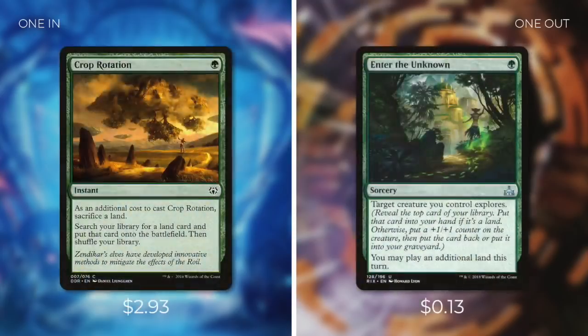Next, let's add in Crop Rotation, which at instant speed is going to allow us to sacrifice a land in order to search our library for a land card and put it onto the battlefield. For Crop Rotation, let's take out Enter the Unknown, which is a sorcery that's going to make one of our creatures explore, and then we can play an additional land this turn. Crop Rotation is a fantastic way for us to get one of our best land cards and put it directly onto the battlefield — that can be a sacrifice outlet, Maze's End, or just one of the gates we need. Enter the Unknown is by no means a bad card, but it does depend on us actually having a creature in play, and if we don't, it's just a dead card in our hand. So swapping it out for Crop Rotation is an easy decision.